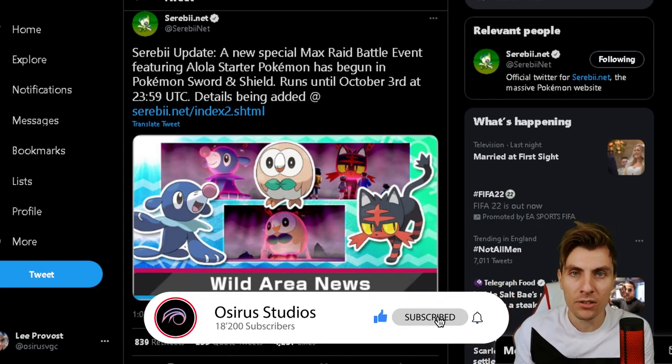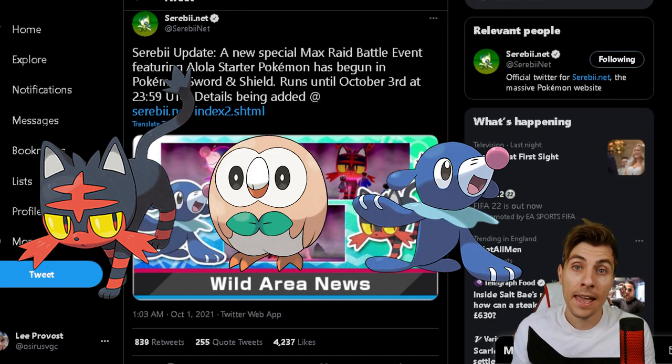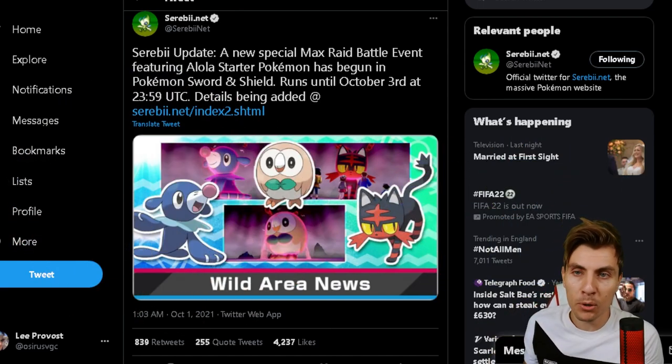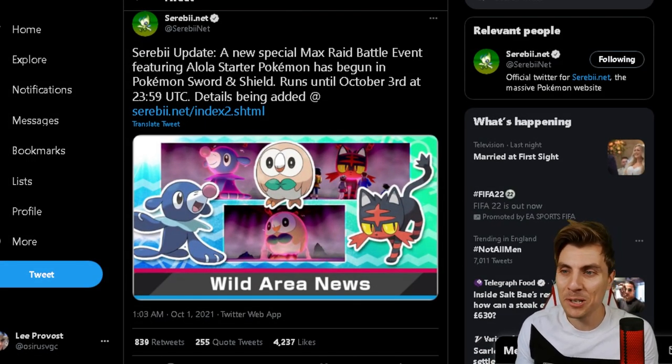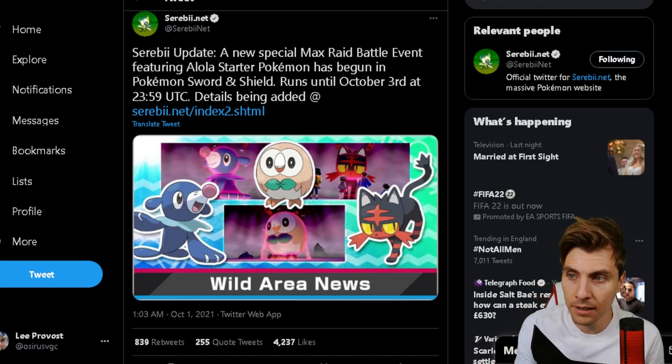In today's episode, we are going to be discussing all the details on how you're going to be able to obtain one of the three Alola starters in this weekend's brand new Max Raid event happening right now in Pokémon Sword and Shield. Our trusty source over at Serebii has updated us last night when the news dropped, and the event is running from the 1st of October till the 3rd of October, so we've got a few days to take advantage of this.